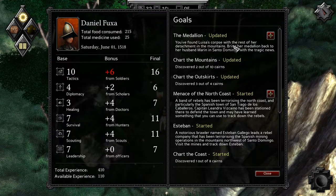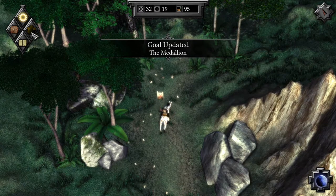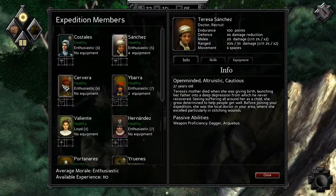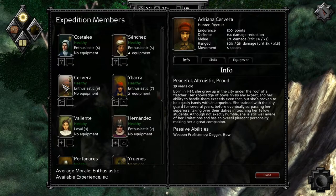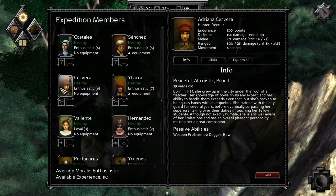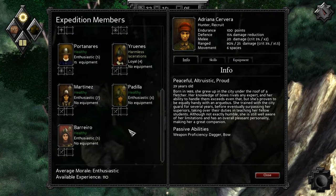You found Lua's corpse from the rest of the detachment in the mountains. Bring her medallion back to her husband Marin. Since I got these lads leveled up, I think it's a good time to level someone up. I don't have such difficulties with hunting, so it might be a great idea to have the doctors or this hunter get an upgrade for a little bit more hunting chance.